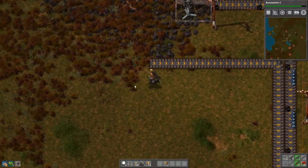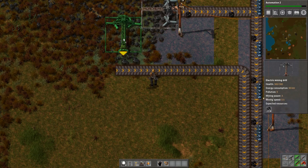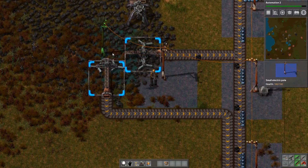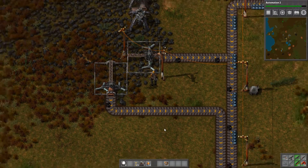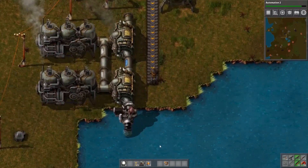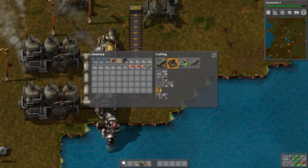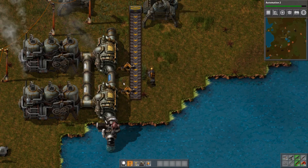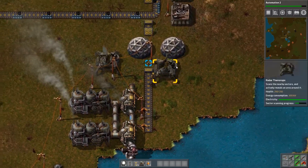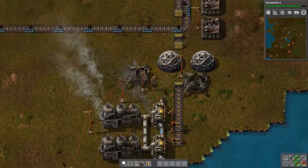Obviously to go full circle we'll make an electric mining drill, so we're using electricity to mine coal to get electricity. That should hopefully take the pressure off of us with regards to refilling all this. We'll go and put in another electric pole over here, just to make sure they have what they need. You are going through coal like it's going out of style. Hopefully that should be enough of a coal supply to keep you going.